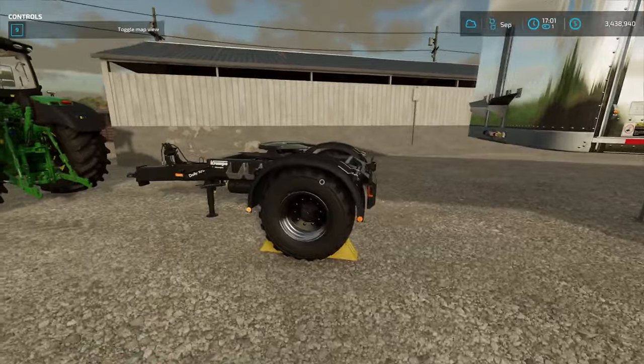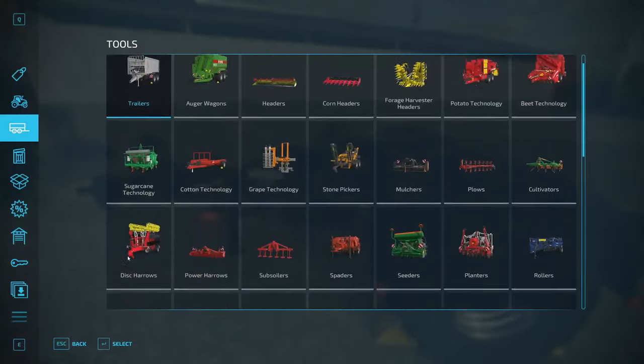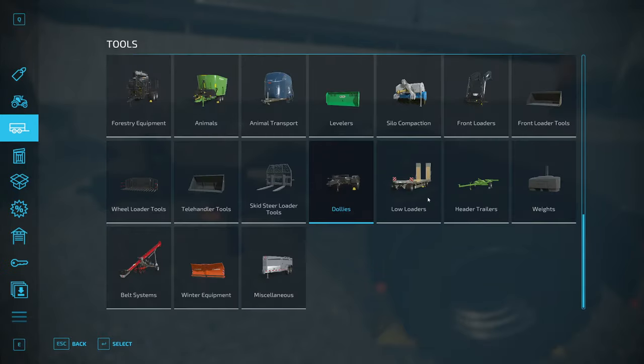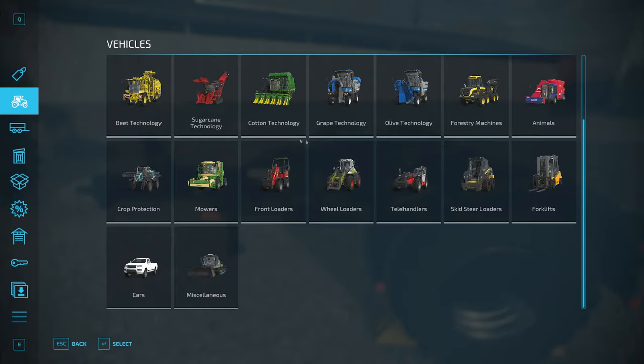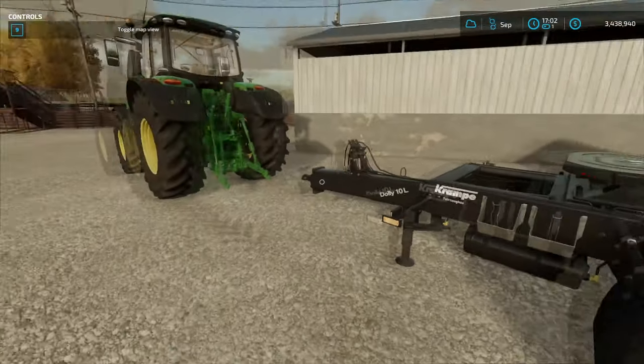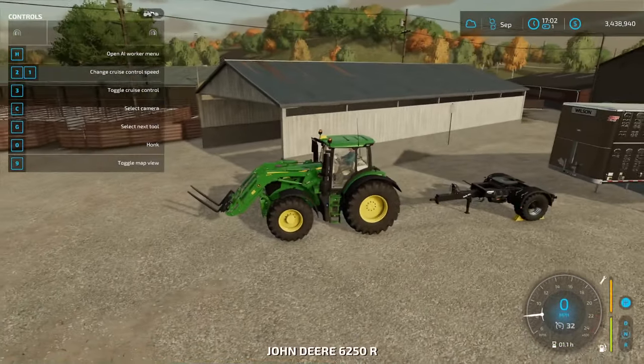The large one, however, will either need a dolly, which you can find in the shop under dollies, and that can hook your tractor up to the trailer. Or you need a truck — one of these trucks — and that will hook you up to the trailer.